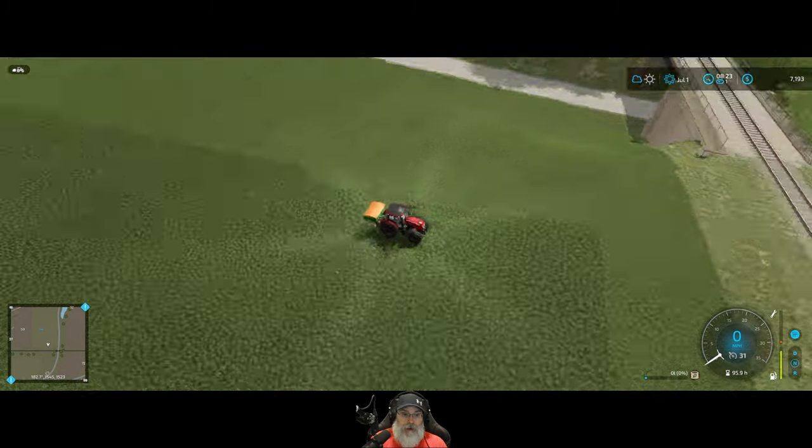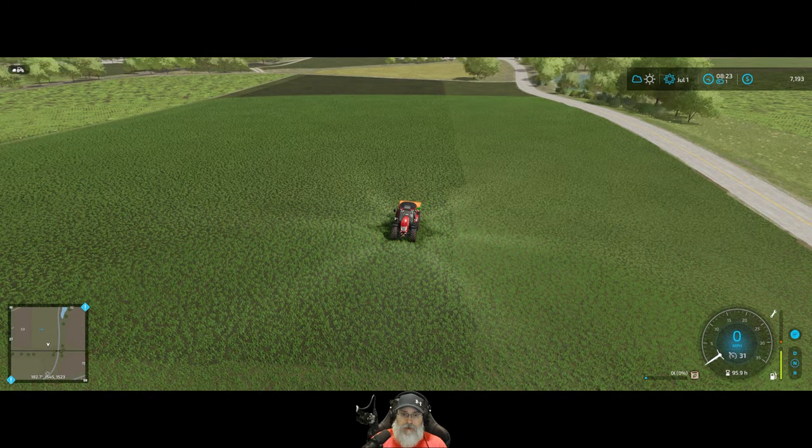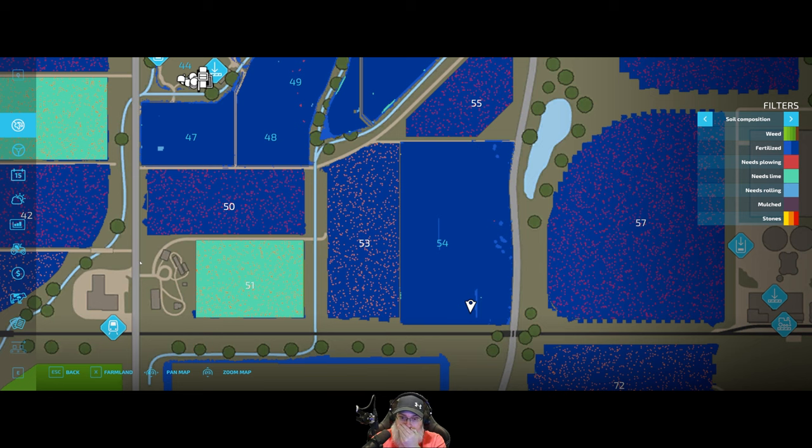That was almost enough to do the whole thing, so much so that I don't think I'm even going to worry about the two little strips or the blotches that we missed — it's just not worth it. Keep in mind, once we do our first cutting of this grass, from that point forward we'll always be rolling it and it'll always be 100 percent fertilized. I'd spend more money wasting extra fertilizer trying to cover these tiny strips than I'd gain in yield, so we're going to call it good.